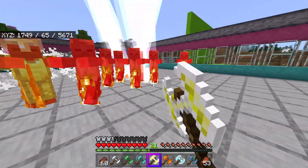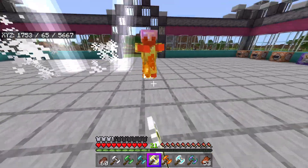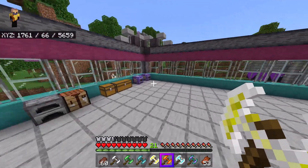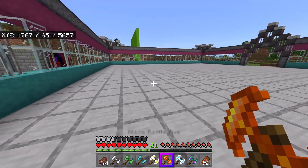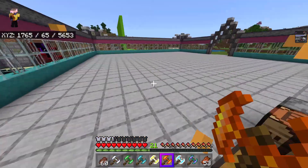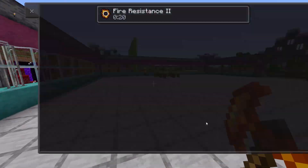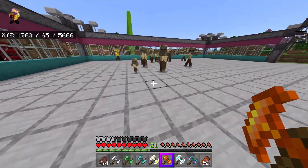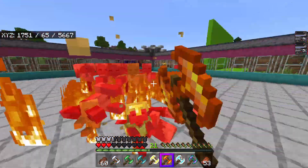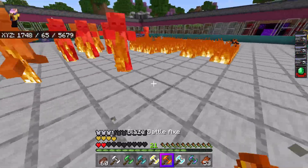This is actually really fun — just smacking them repeatedly with lightning. I didn't even take a single point of damage. The lightning battle axe is very good. Next is the blaze battle axe: it lights all enemies on fire and adds a fire radius around them, plus it gives you fire resistance. So I can run up into these guys, use this thing, they all start burning, and I don't get burnt by them.